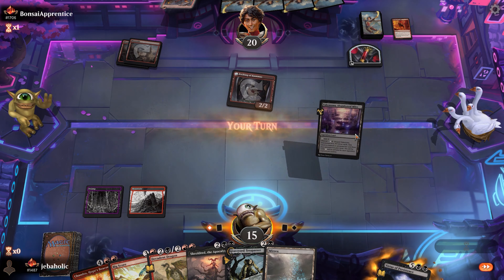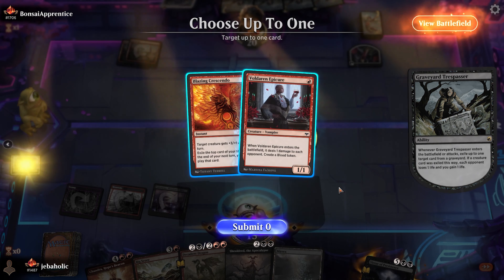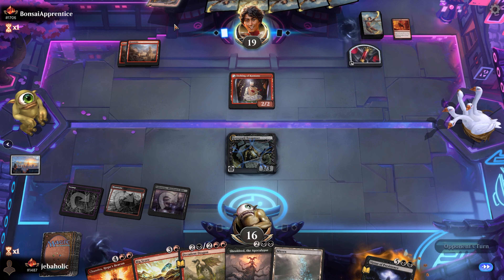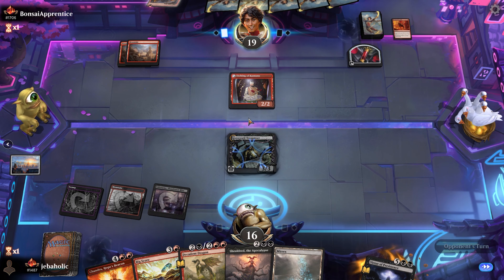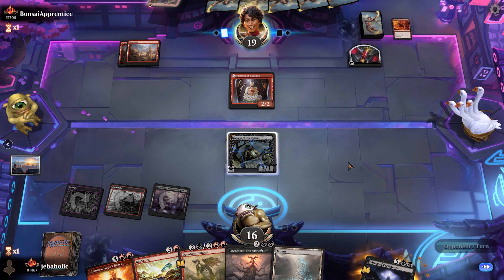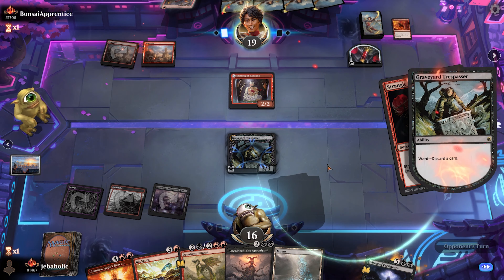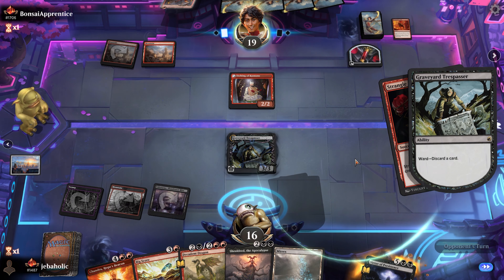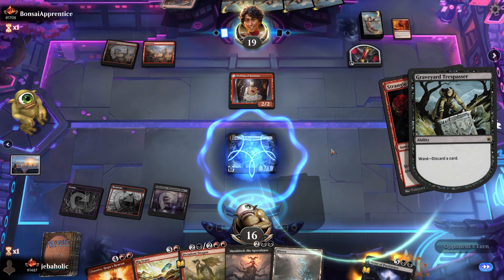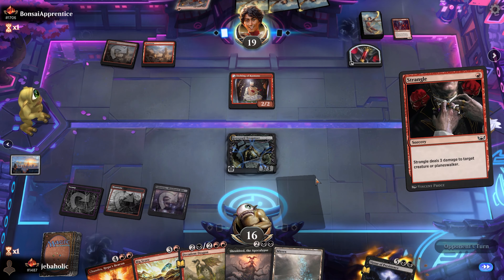Looks like they wanted to go fishing for a land and they missed. We'll gain our life next turn and play Shield-Breaker Dragon. If they attack, we'll definitely take that - force them to discard a card plus use a spell. Strangle's a really good card for them right here actually. It's not like they have a land to discard so they're gonna have to discard something else.